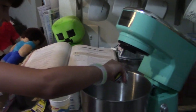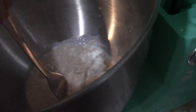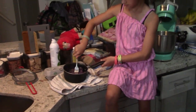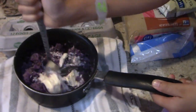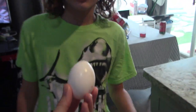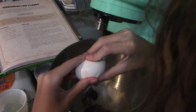Okay, pour it in. All of it? It's a lot. Now stir it with the fork. Can I have it sit for five minutes? Yeah. We're going to need one-fourth a cup of unsalted butter. Come do the egg real quick — don't get the shell in there, just crack it right here inside.